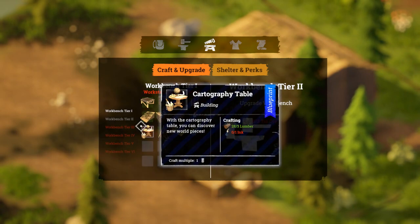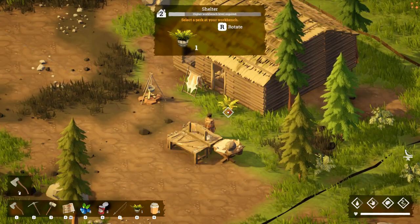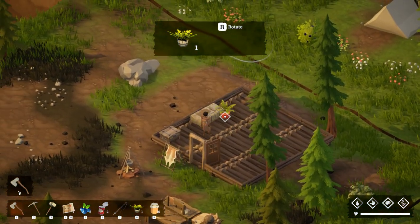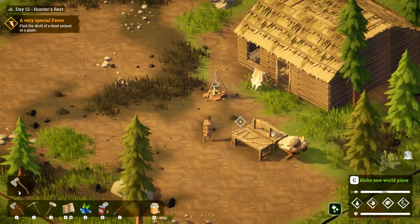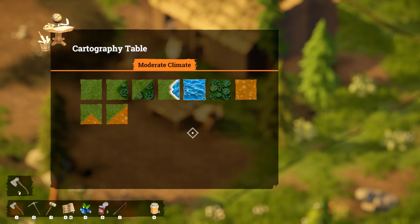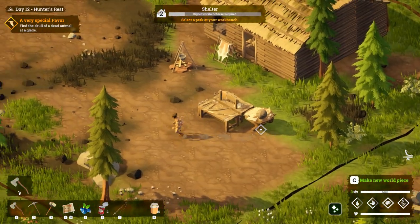A decorative plant - you know what, let's just make one. Oh, it has to be made at their workstation, got you. It's kind of cute - let's place that down. Oh that's very nice, it's an indoor plant! Let's put it at the foot of our bed. Oh that's nice! We have some world pieces available but we can't research anything at the photography table right now. Let's just head to the glade and see what's there.